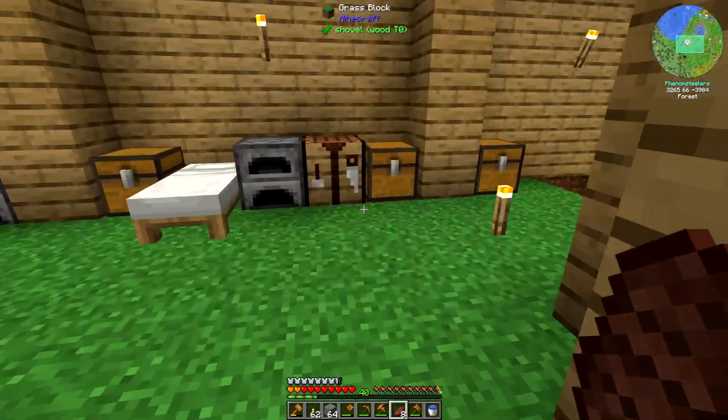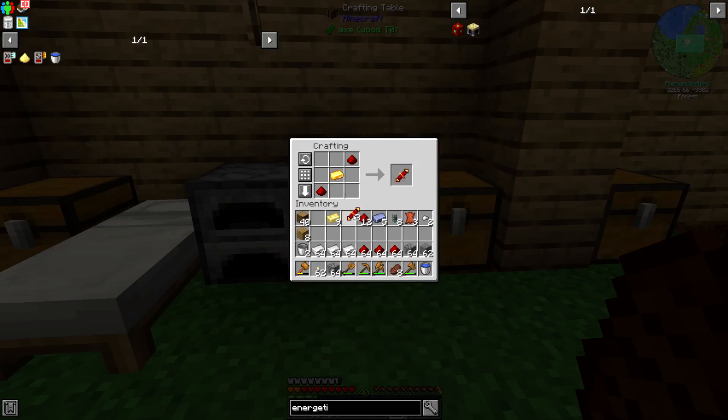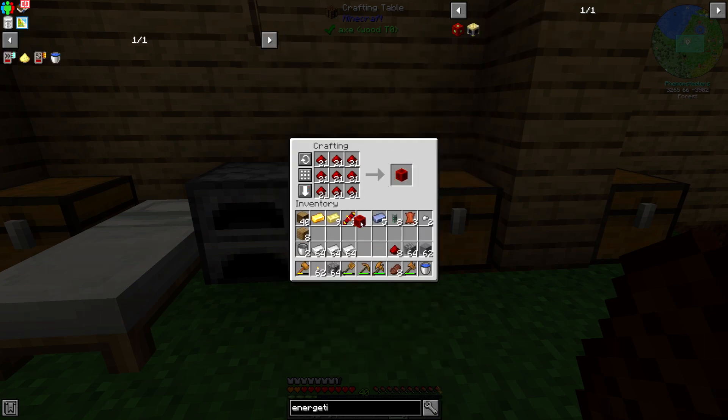Let's go ahead to my crafting table and make this. I need three electrum ingots, a block of redstone — just one block — and then I can make the Energetic Infuser.